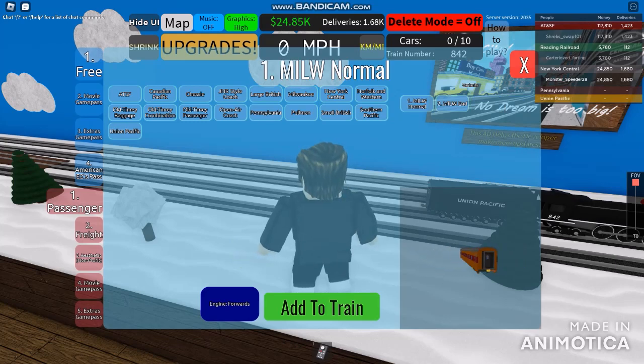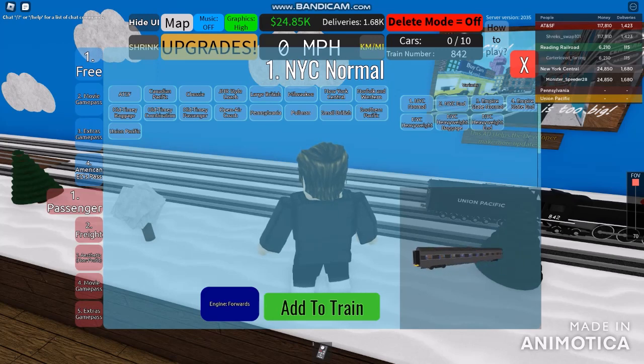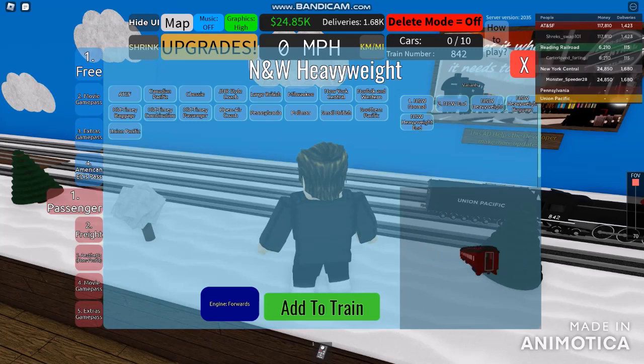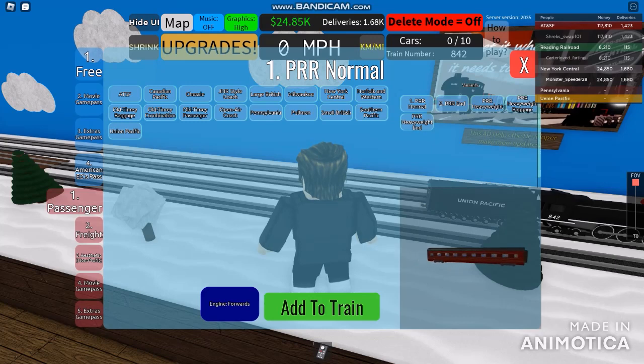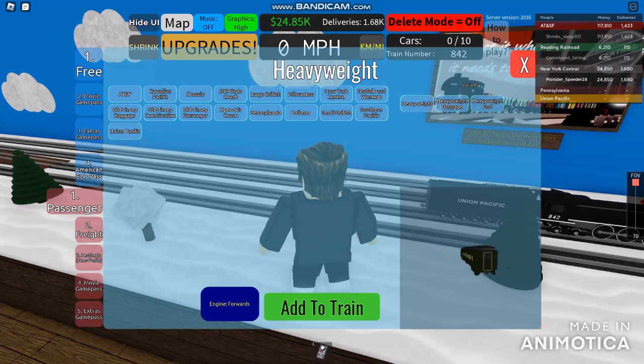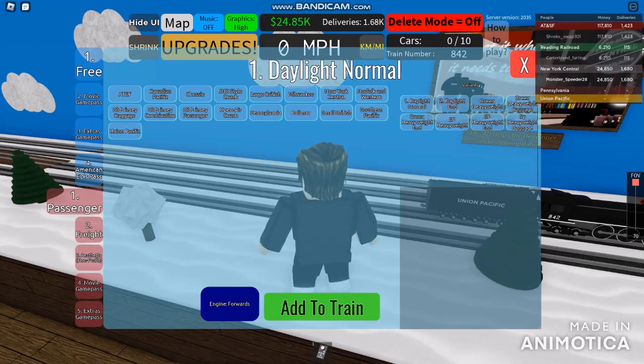Next is Milwaukee Road — it doesn't support some kind of heavyweight. This is the Empire State Central coach, the heavyweight for New York Central — absolutely pretty, quite big, pre-streamlined. Next is Norfolk and Western in the heavyweight version, with old-timey baggage combination, passenger, and open air coach. Pennsylvania heavyweight coaches are replaced with new signs. This is the Pullman heavyweight as well, and it's absolutely pretty.